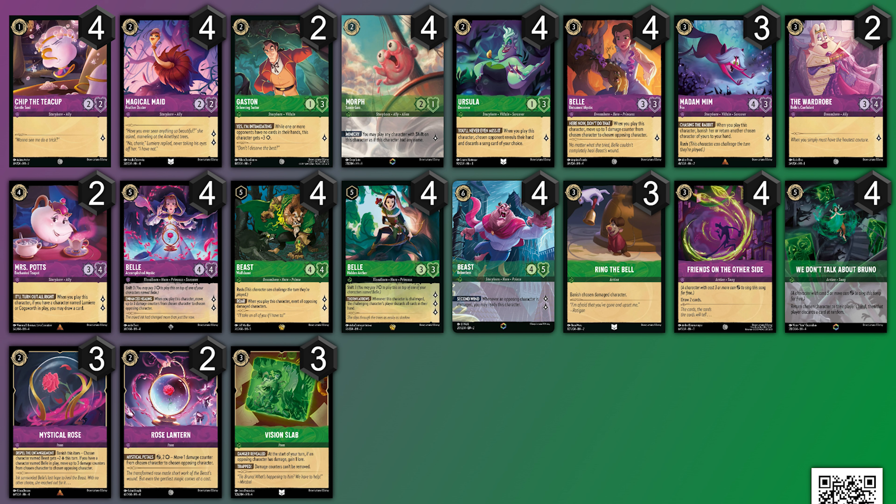We're primarily trying to use as much Beauty and the Beast cards as possible to help the deck function. It is a moving damage type of deck — you actually move damage from other characters, your own or your opponents', to other characters on the field. Mostly your opponents, because it doesn't really let you choose yourself. We are trying to use a bunch of the Belle and the Shift Belles to change our damage to our opponent.